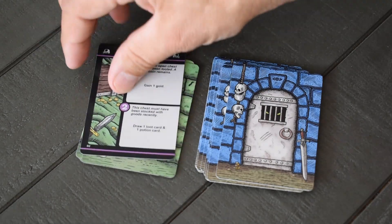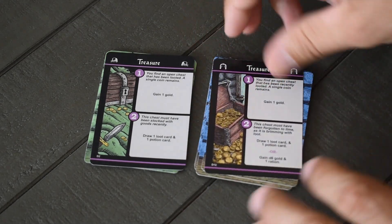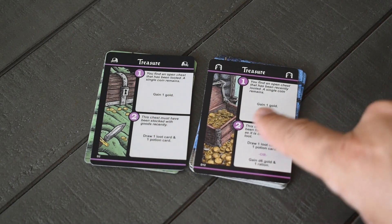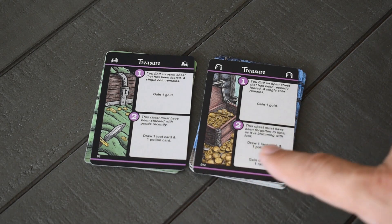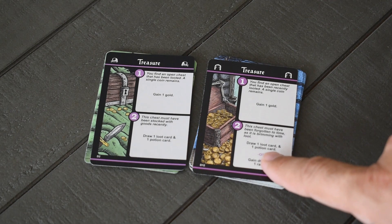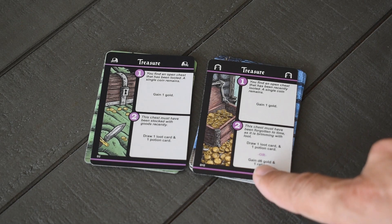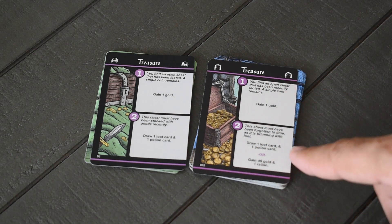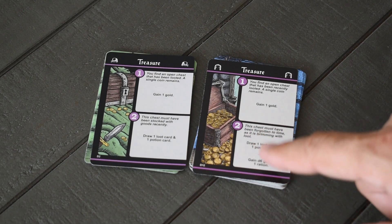Next up is the Treasure card — there's got to be something good in this dungeon. There's only one, hence 'Lonely Treasure.' In the original, drawn first you got one gold — that stays the same. Drawn second, it used to give one loot card and one potion card. In the new version, the player chooses: either draw one loot card and one potion card, or gain d6 gold and one ration — depending on what you need at that moment.